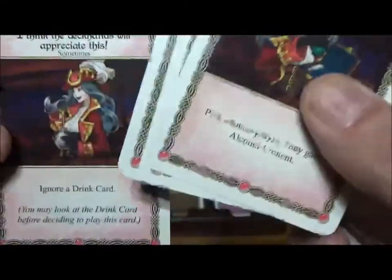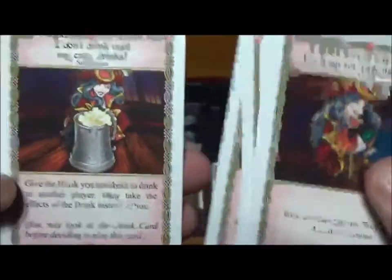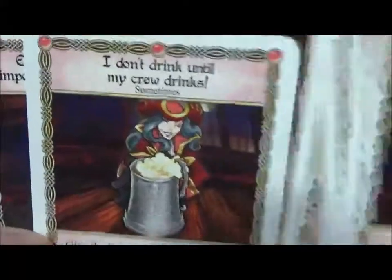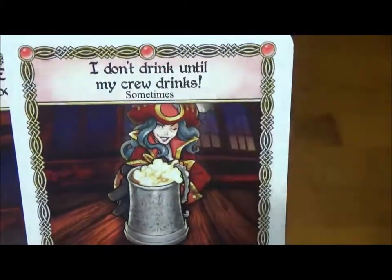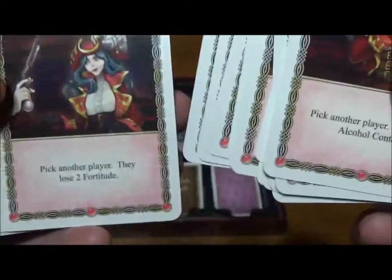Next up we have Captain White Hawk. She tends to be a very interesting host as well as a very violent one. As long as things are going her way, she's very helpful — she likes to share her drink with her crew, things like that. But she's also got a lot of aggressive cards for when things don't go her way. She can also hold her liquor pretty well, with a few cards that remove alcohol content.